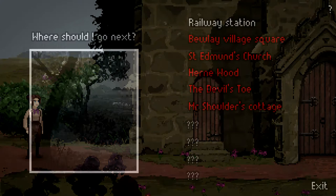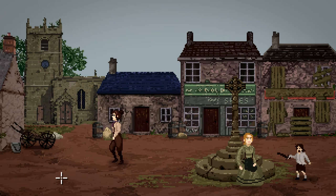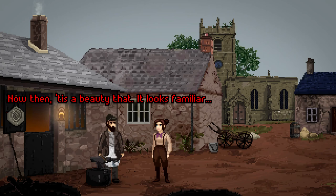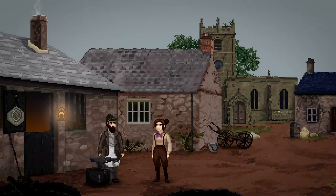Let's go back to the village square. As I said in the last episode, the puzzles in this so far have been extremely logical, which you don't always get in these types of games, but I'm very happy that I've managed to work everything out. Would you trade some of your paraffin for this fossilized ammonite, Mr. Crozier? Now then, it is a beauty — it looks familiar. I'll take it off your hands. Wonderful. Let me fetch some paraffin from inside. Thank you, Mr. Crozier.